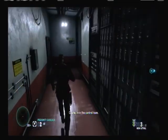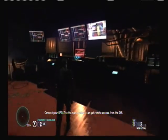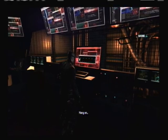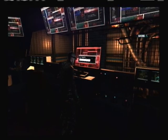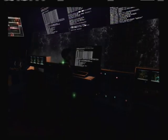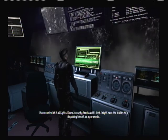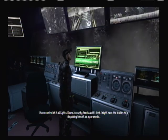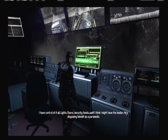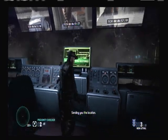Charlie, I'm in the control room. Connect your Opsat to the main terminal — I can get remote access from the SMI. I got it. I have control of it all — lights, doors, security. Wait, I think I might have the leader. He's disguising himself as a paramedic. Sending you the location. I'm moving.